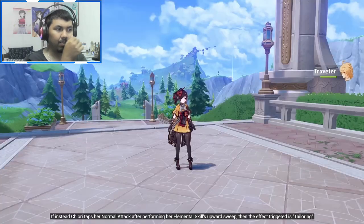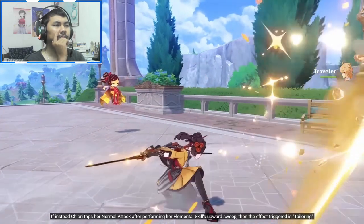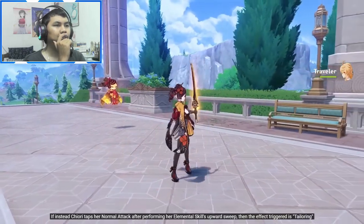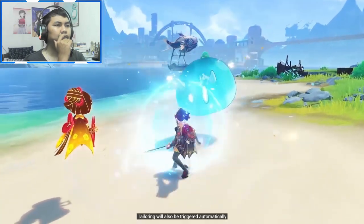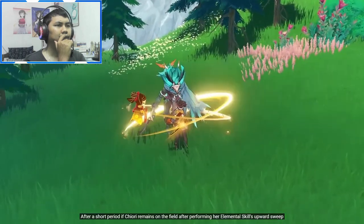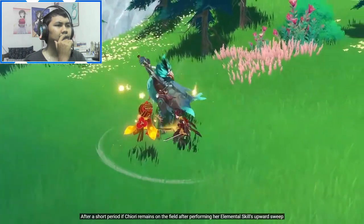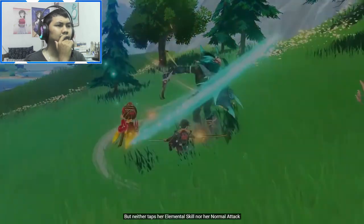If instead Chiori taps her normal attack after performing her elemental skill's upward sweep, the effect triggered is Tailoring, which grants Chiori a Geo infusion for a limited duration. Tailoring will also be triggered automatically after a short period if Chiori remains on the field after the upward sweep but neither taps her elemental skill nor her normal attack.